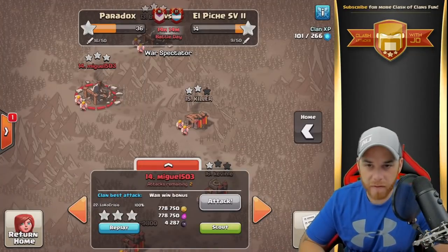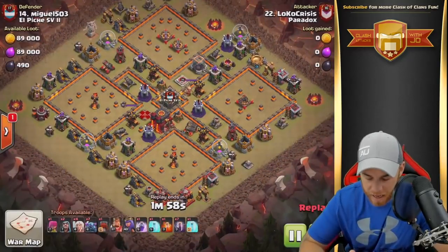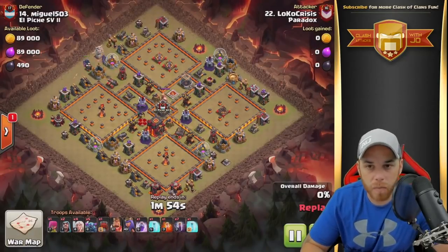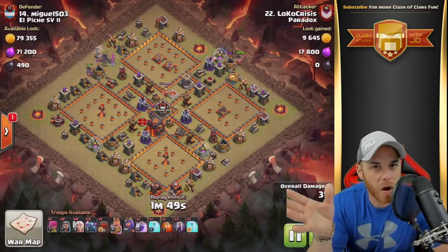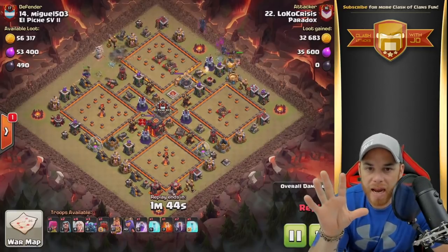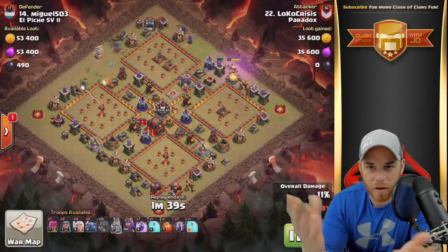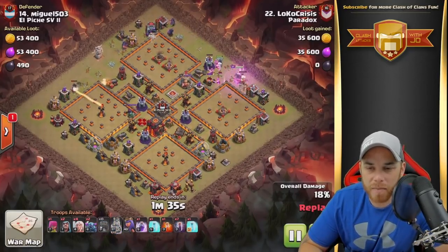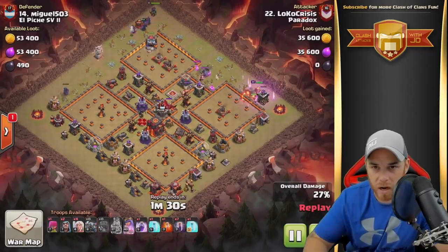Let's take a look at some of the Clan War stuff happening in an active war. I wanted to look at Crisis's attack real quick. He's got a Town Hall 10 over here warring with us. Thank you for stopping in and warring with us. Pekka Bobat. So we just saw a Town Hall 12 Pekka Bobat a little while ago earlier in the recording, and we got this Town Hall 10 one. The Pekkas, they're doing phenomenal. Everybody's using them — they're just super powerful and they work really well in massive groups.